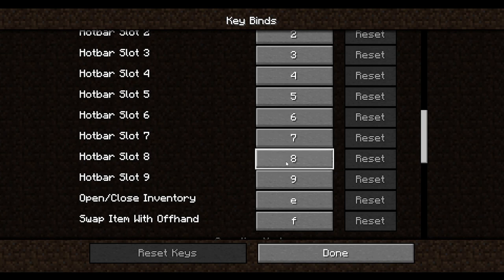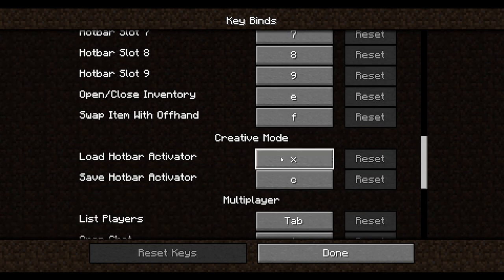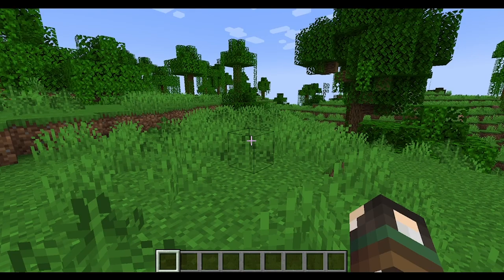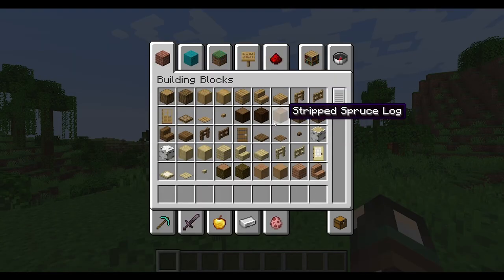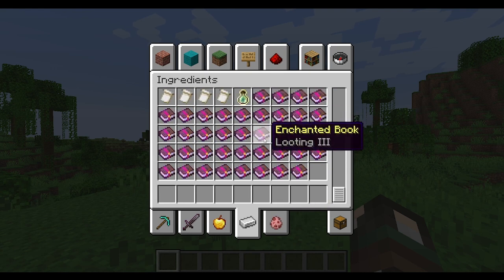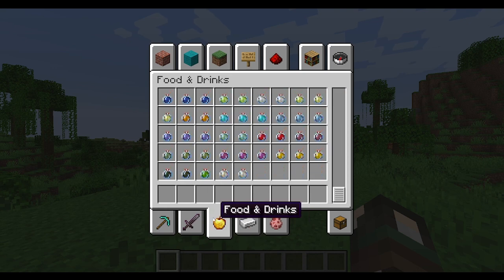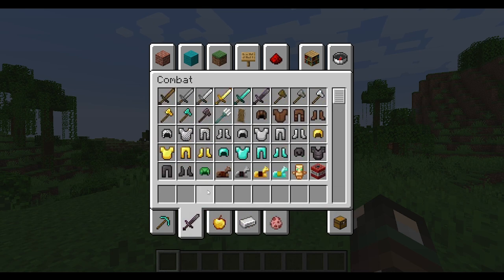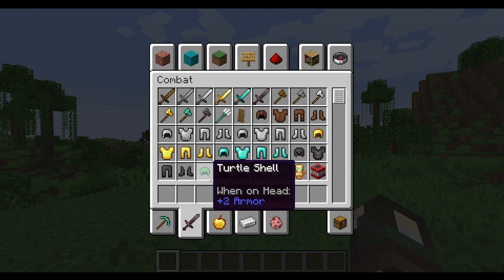We'll get into inventory more when I switch to survival mode. Right now I'm in creative mode — if you press E for inventory you can access everything. They've added and reorganized a bunch of stuff in this version, like the turtle shell, which used to be a mod.